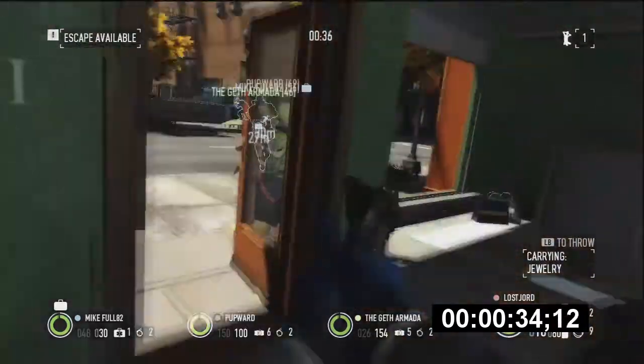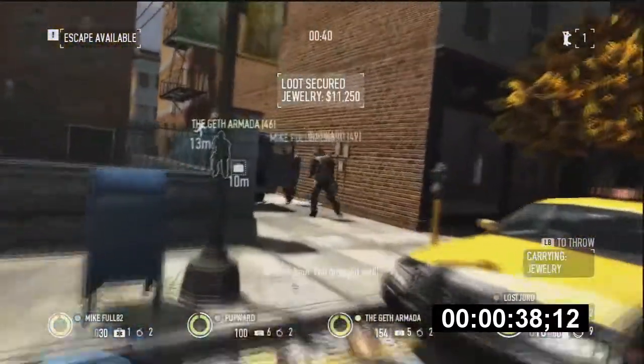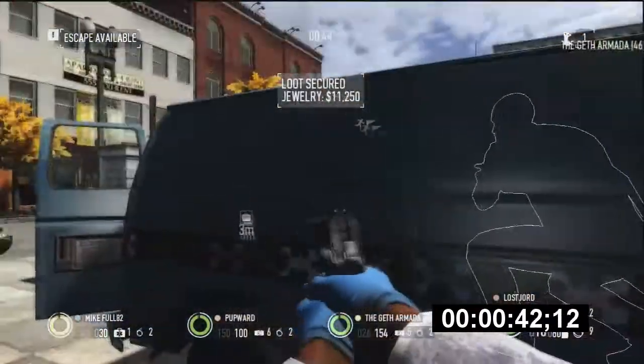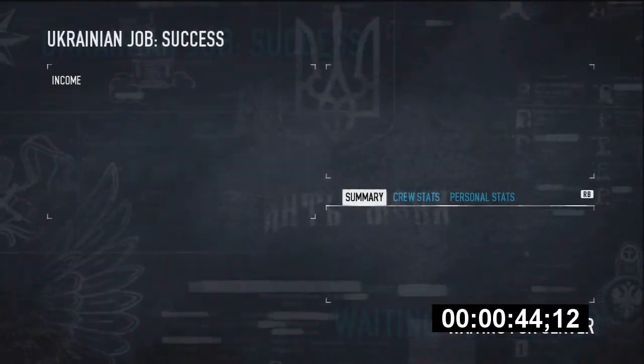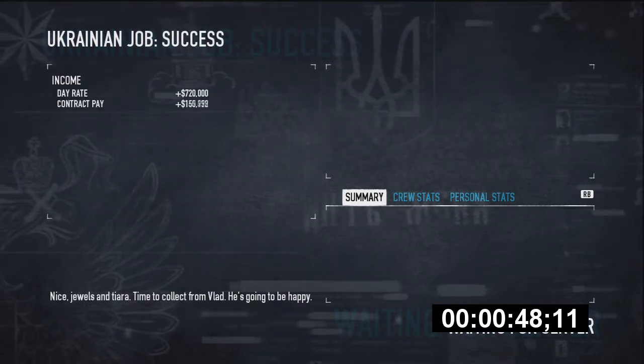You don't want to mess around, because if you take too long after getting the tiara out, you can possibly escape before the cops come but your van may have moved to a safer location so it can't get spotted. You'd just have to wait an extra 2 to 3 minutes until it comes.